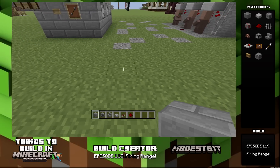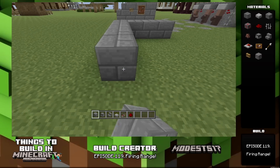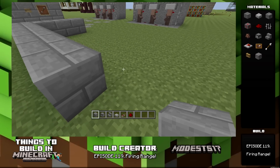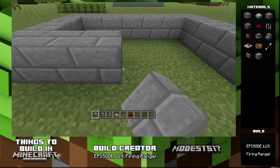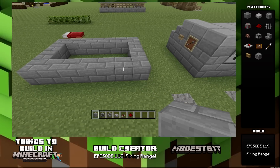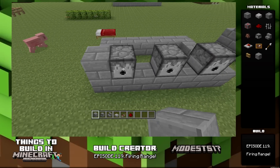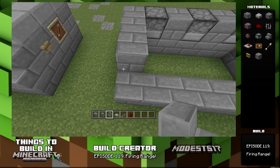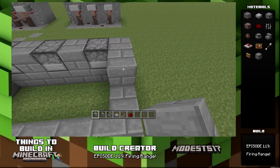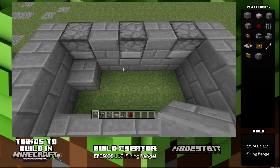Now you're going to want to count 8 blocks away — or 7, somewhere around there. And do a 7x4 sort of little layout area. This is pretty much where your dispensers are going to be, with redstone and all that good stuff. Just kind of do this sort of shape, and then on every other block just put a dispenser. Then fill in the gaps, put a stair block, and repeat it to the other side.